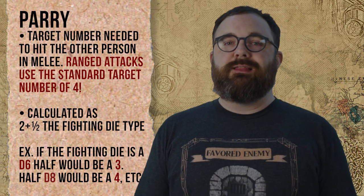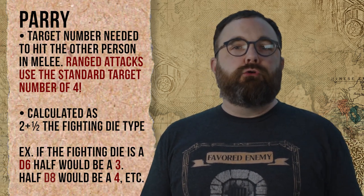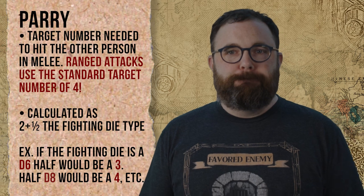Folks coming from D&D or Pathfinder may be curious how AC or Armor Class fits into Savage Worlds. For all intents and purposes, AC is handled by two derived stats: Parry and Toughness. Parry is the number a foe will have to match in order to strike the character in hand-to-hand combat. Parry is calculated as two plus half the Fighting die type — if you don't put anything in Fighting, the character only has a Parry of two, which is one of the few places where your base number can get you into trouble. Here I have a Fighting of d6, so that will be two plus three for a total Parry of five. Armor, gear, and some edges can boost that number in the future, but a five is a great novice character starting point.